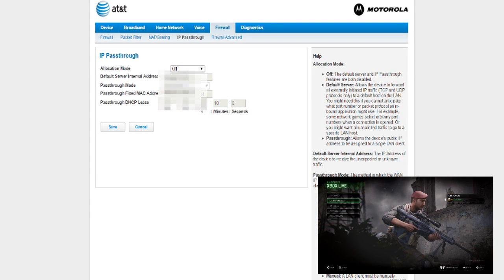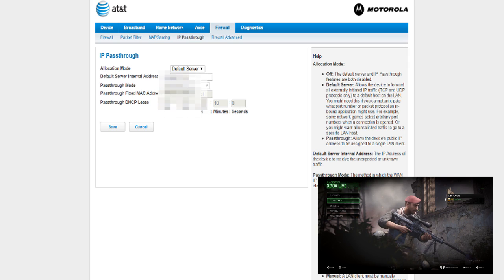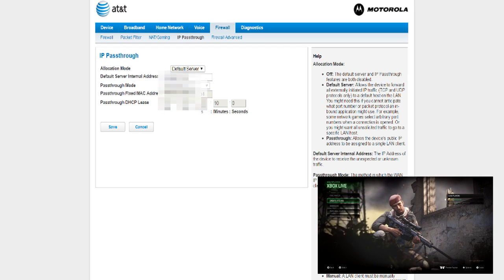Now you see the allocation mode — I have mine turned off. You want to turn that to Default Server. The Default Server external address needs to be your console that you want to have your NAT type open on.